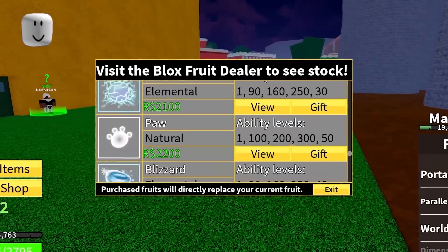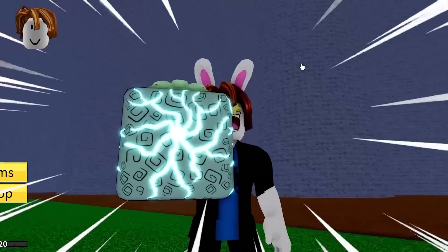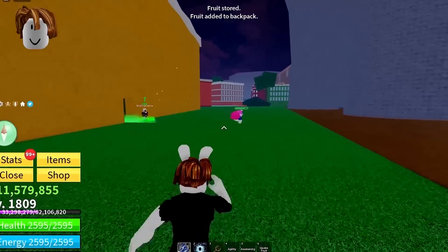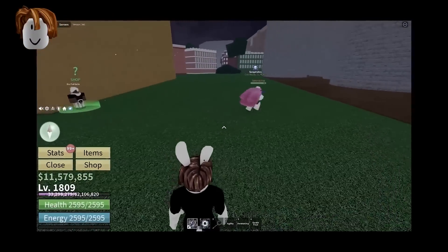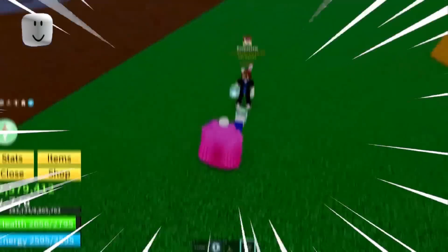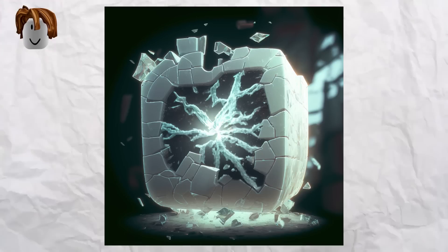Locking it in right now — I know what this is. Viewers, I'm going to show you what I think it is. Could it be this? It's matching, actually. I'm ready to lock it in. Come here with the fruit in your inventory and we'll pull it out. It'd be nice if we had every fruit in the game, but we are poor. Three, two, one — whip it out. Yes, it's 100% the quake fruit! And it is — that's the quake fruit. That's so cool.